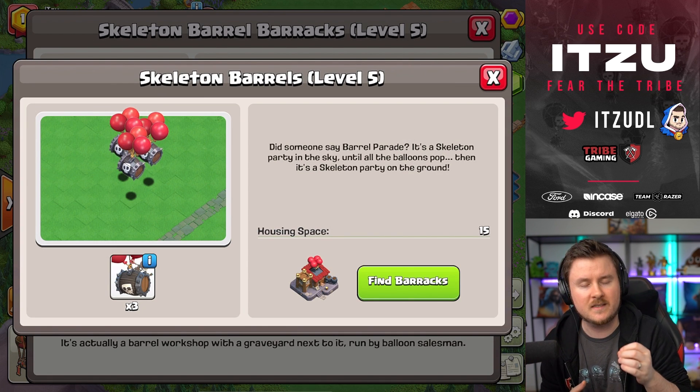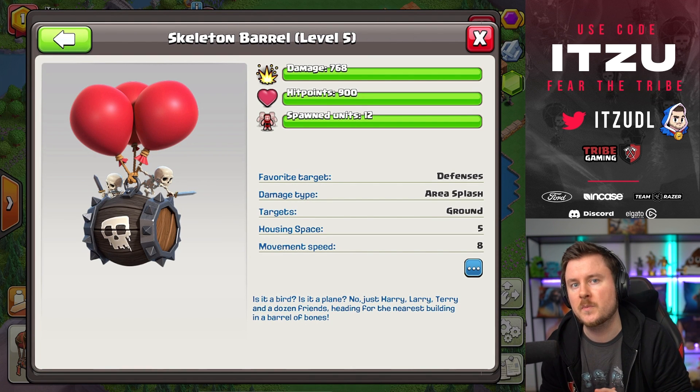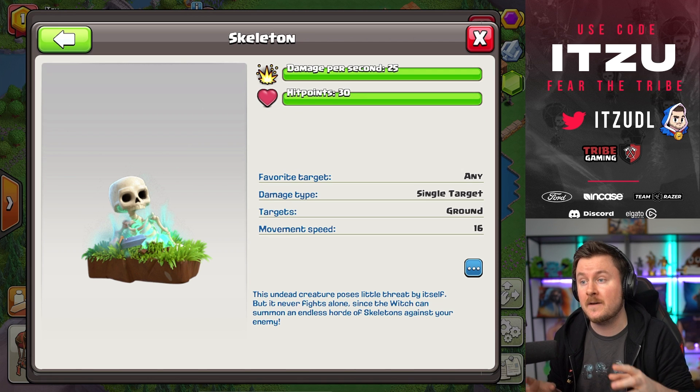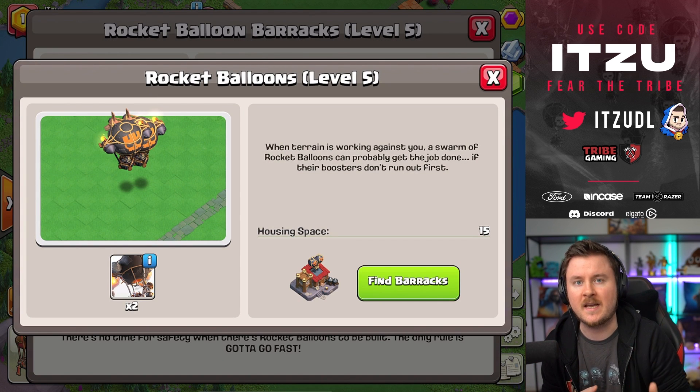You're going to be able to unlock the Skeleton Barrel, which is another squad troop. You always have three Skeleton Barrels — they deal damage when they connect and they're going to drop skeletons.